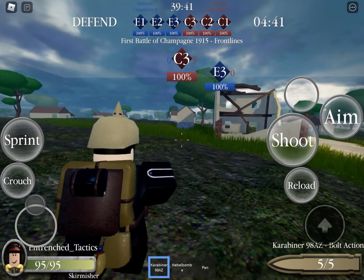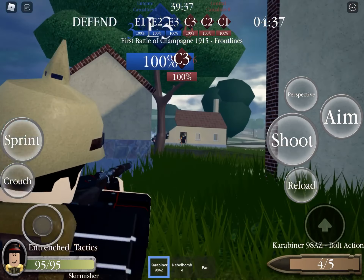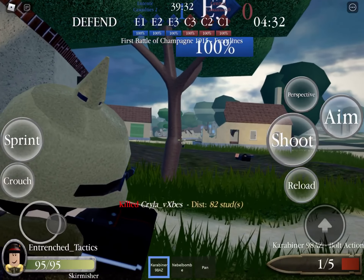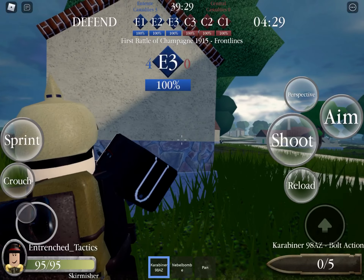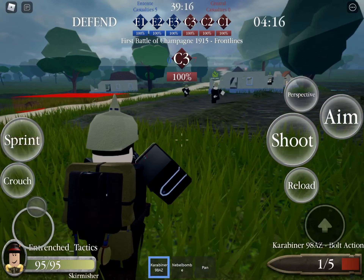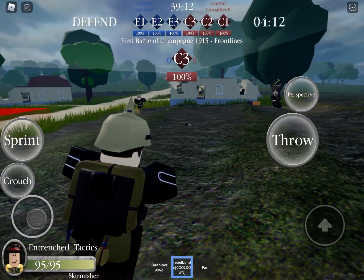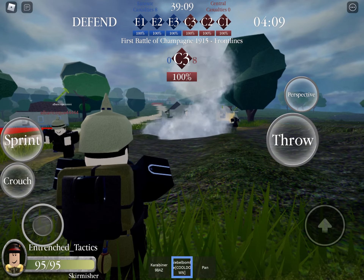Next is the Skirmisher, which is also the fastest class in the game. The Skirmisher is equipped with a bolt-action rifle, but can cycle the bolt of the rifle faster at the cost of slightly reduced damage. The Skirmisher also comes equipped with a smoke grenade to conceal or provide cover to teammates. It also has access to a random melee weapon and has 95 health.